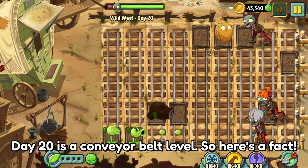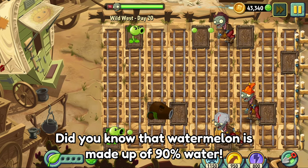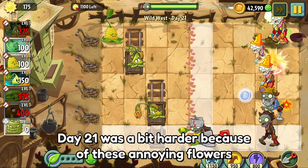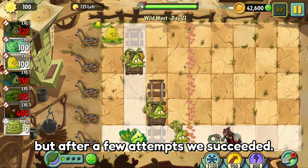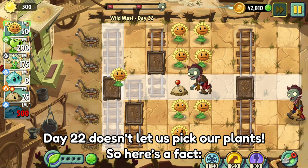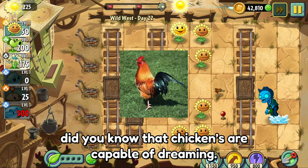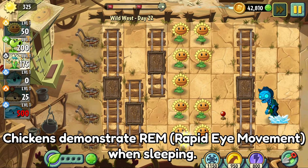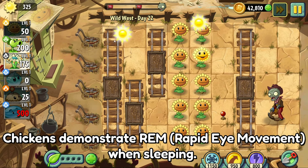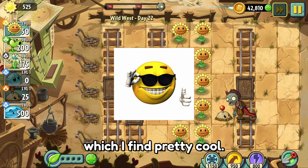Day 20 was a conveyor belt level, so here's a fact: watermelon is made of 90% water. Day 21 was a bit harder because of the annoying flowers, but after a few attempts we succeeded. Day 22 didn't let us pick our plants, so here's a fact: chickens are capable of dreaming. They demonstrate REM — rapid eye movement — when sleeping, which means they can dream. I find that pretty cool.